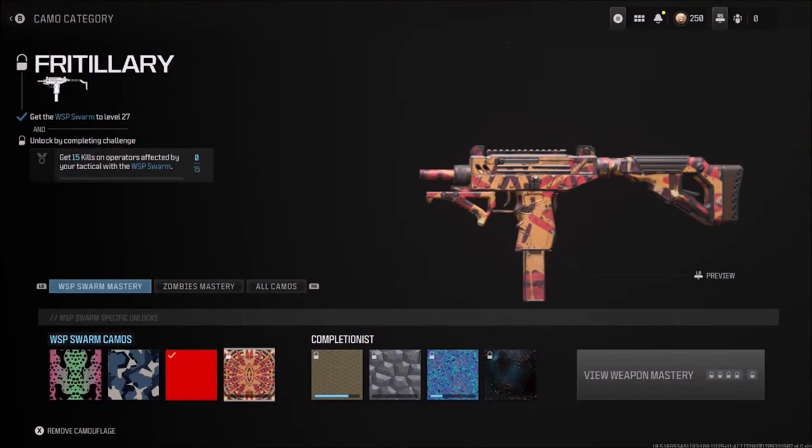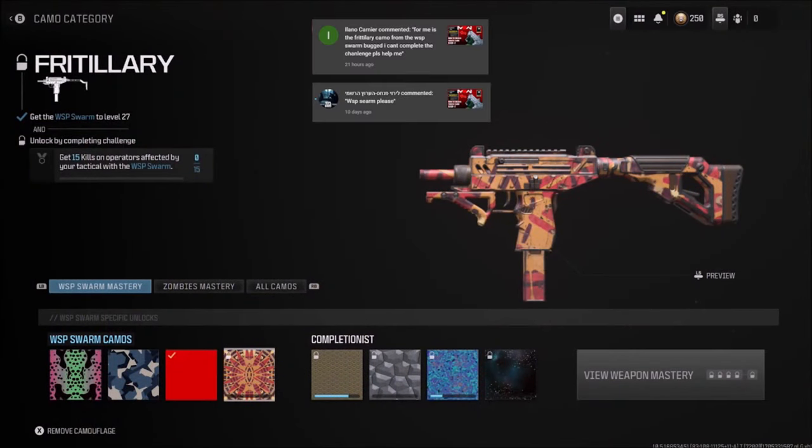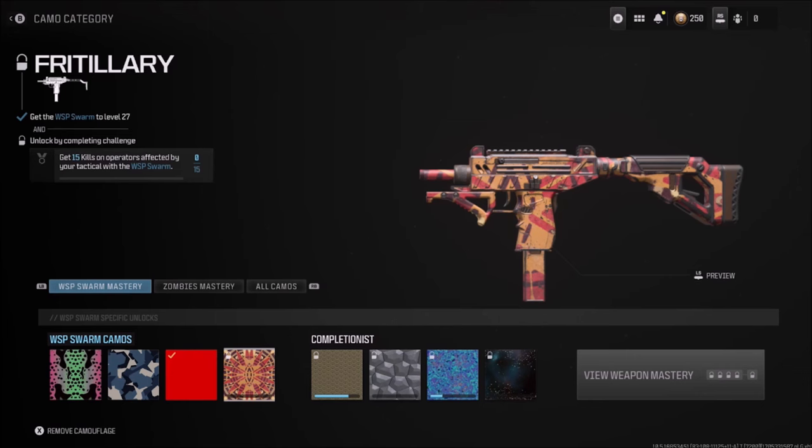Hello everyone, thank you so much for joining me in this next video. I've had a few comments coming in from you guys saying that you are finding the Fritillary camo for the WSP Swarm submachine gun bugged out. I'm not saying I'm going to have a solution for you today, but I will try my best. If I can't help you with the setup I'm going to show you, I will try to get as many of you leaving comments so we can all help each other get some kind of solution for unlocking this camo if you are struggling.